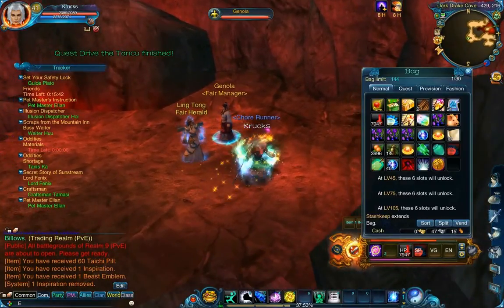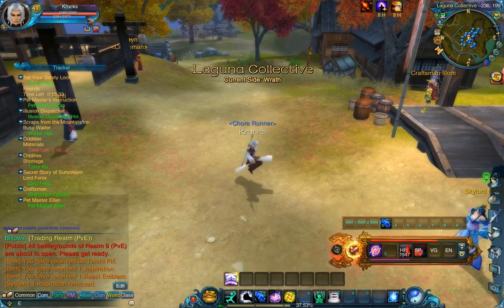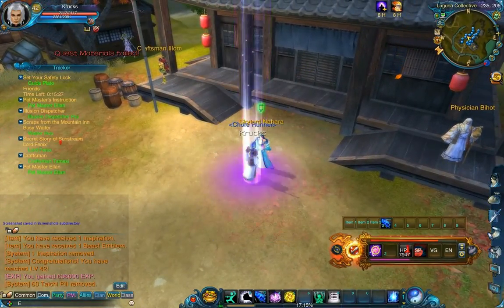So once you hand in the quest, the usual quest reward — 60 to 82 bills — and that is really awesome. You can see the stuff I got really helped a lot.